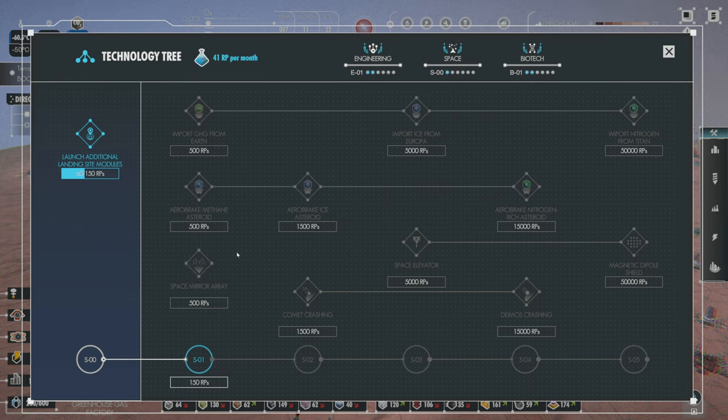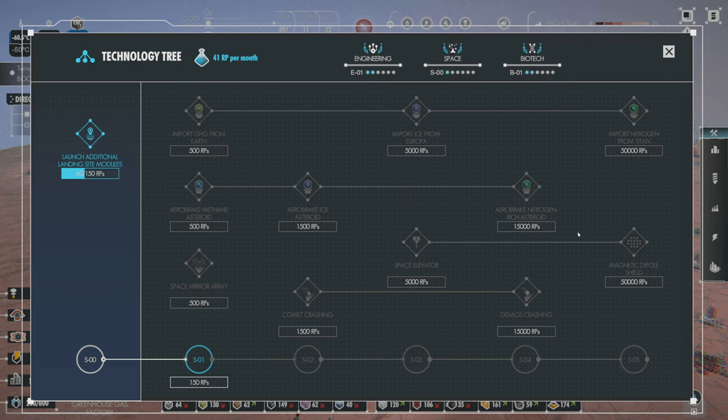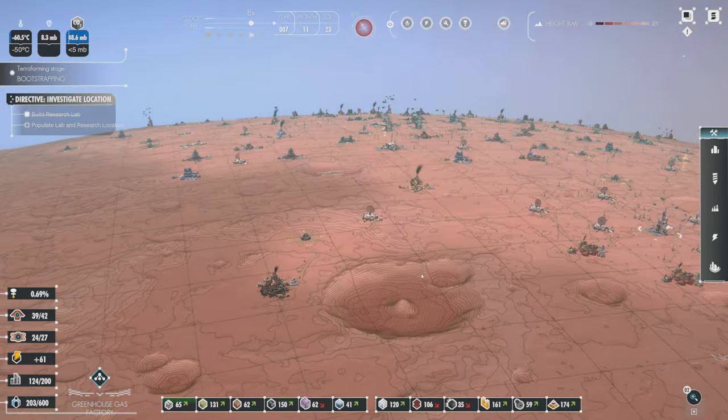More quests and things in orbital view at one time, because we have more than one spaceport. So we can do things eventually like redirecting asteroids made of certain substances and crashing them into Mars. We can air-brake an ice asteroid, crash a comet, build a space elevator, even take Deimos and crash the moon into the planet. We can import nitrogen from Titan, import ice from Europa, and get the magnetic shield up too. There's a whole lot of things we can do.